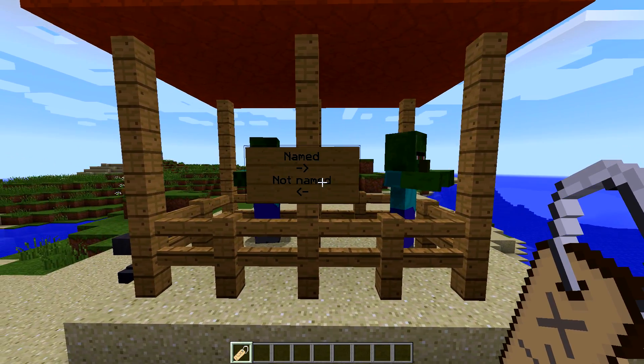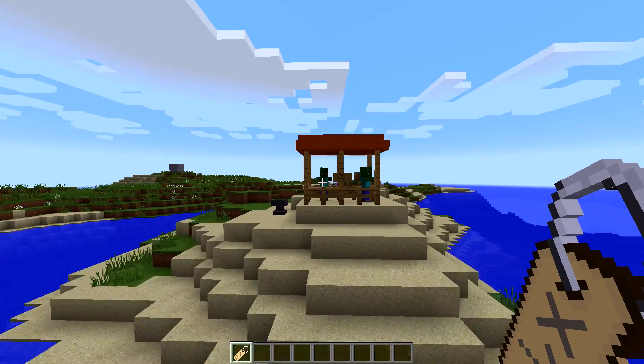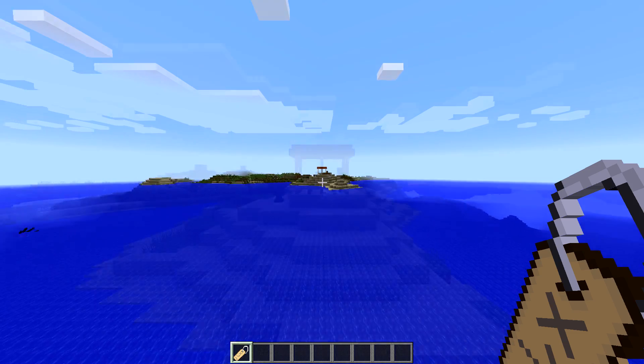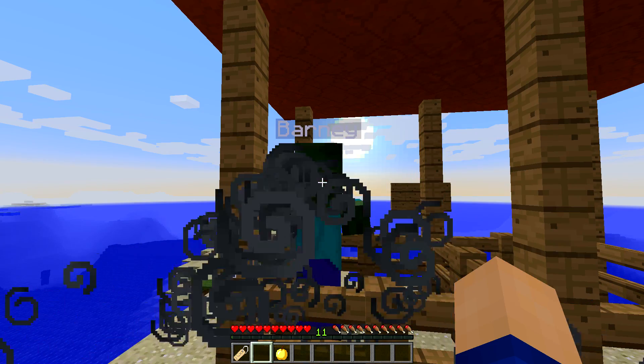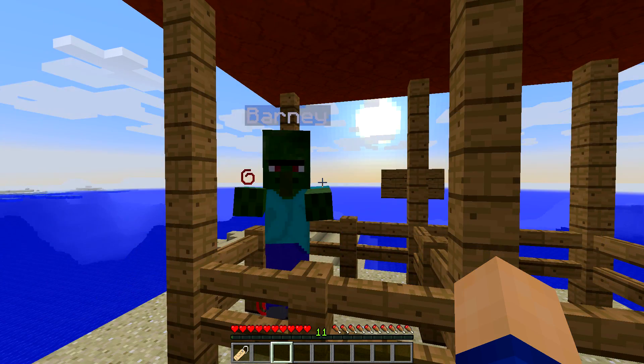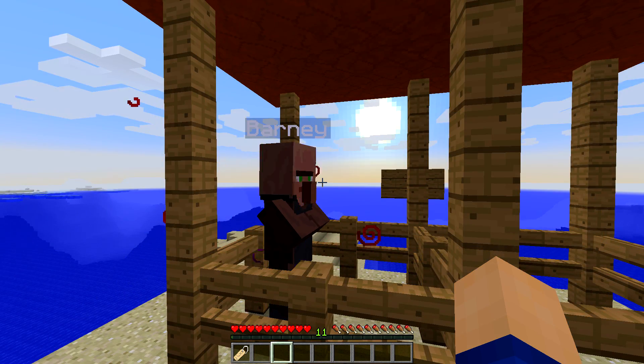Apart from looking good and personalizing your fellow cat or horse, nametags also prevent mobs from despawning, meaning that zombie villagers for example will stay in your world. When you cure them with a splash potion of weakness and a golden apple, the cured villager will keep the name.